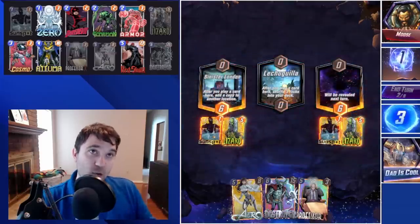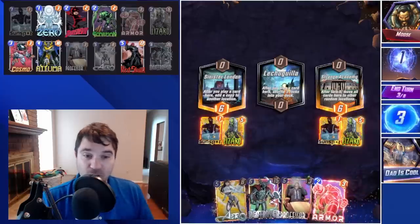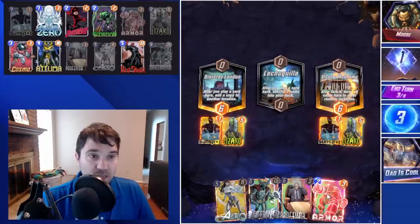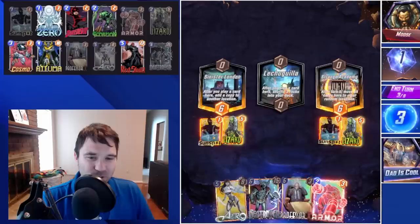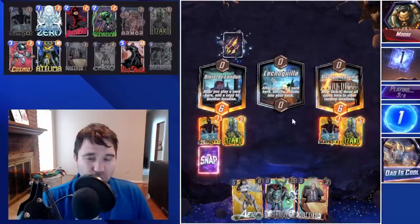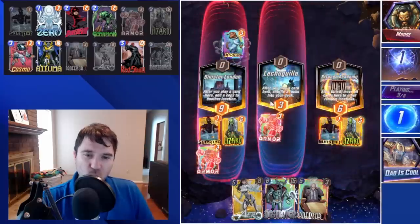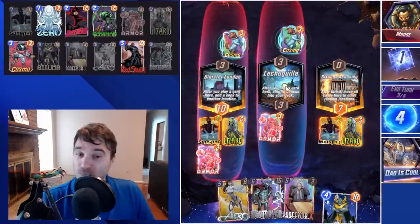We have Destroyer as our backup turn-six play if we need it, but this probably means an early snap. I almost want to snap into it, but right now we're still potentially worried about a Shuri play. If they do Shuri into Red Skull, they can play that on five. We will be able to lock down one lane with Professor X, but that leaves the other one just massive. We're going to Armor and soak just in case they do a turn-three Killmonger to get the Sunspots out.